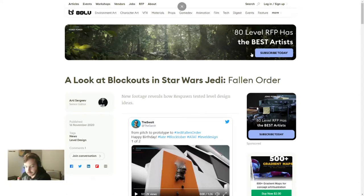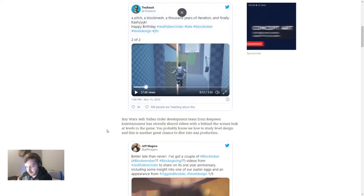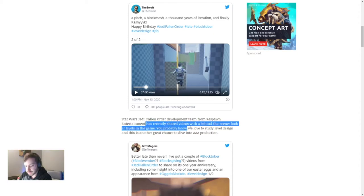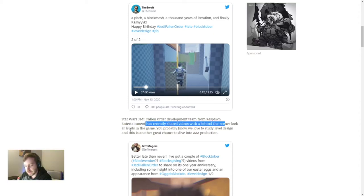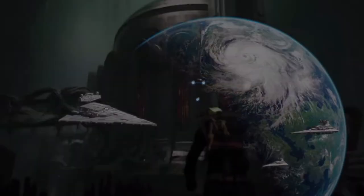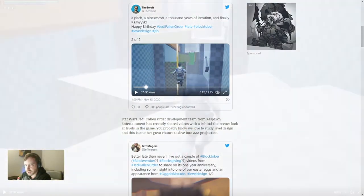Let's go ahead and take a look at the article. It says the Star Wars Jedi: Fallen Order development team from Respawn Entertainment has recently shared videos with a behind-the-scenes look at levels in the game. You probably know that we love to study level design, and this is another great chance to dive into triple-A production.